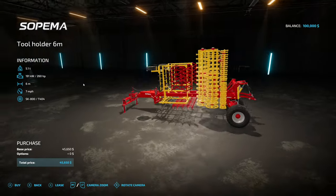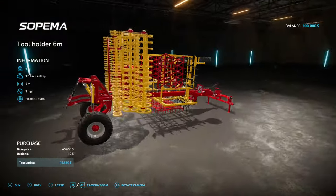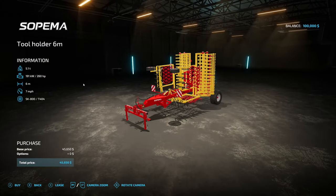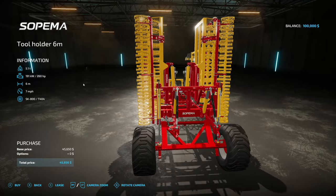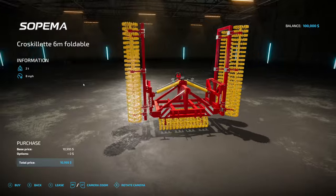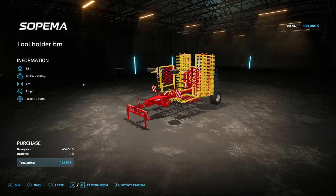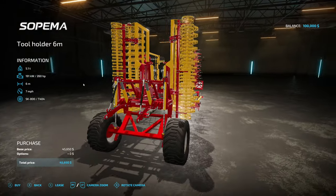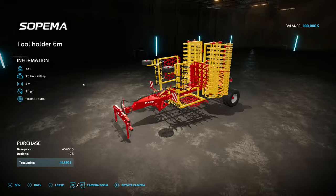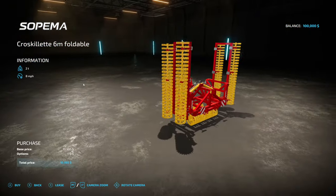We do have one other new mod for all platforms - this is the Supima Tool Holder 6m from Universe Simu Modding, also known as Bruno. This mod was released on Friday. This is a cultivator with three-point hitch on the front and three-point hitch on the back as well - very cool. 260 horsepower required, six meters, at seven miles an hour. We also have a roller that can attach to the back at eight miles an hour, so you'll still be going seven miles an hour combined. You can also hook up other stuff to it like a six-meter seeder or fertilizer. The roller can even be used separately - and it's got a hitch on the back too.